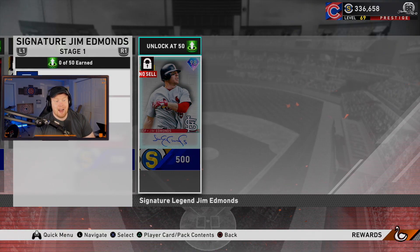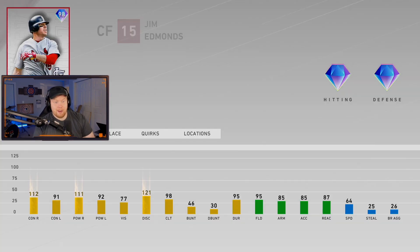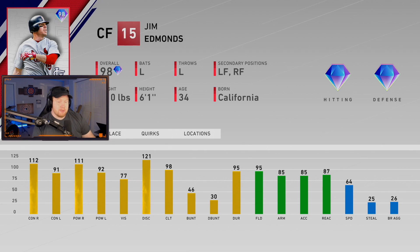Then we've got signature series Jim Edmonds — I can't believe this card is free. Every year most of us know that Jim Edmonds has one of the best swings in the game, and this swing is glitchy. The typical hitting sets we see from a high-level Jim Edmonds card — insane versus right, pretty good versus lefties, diamond defense, decent arm. The speed is average for center field but I'm excited for this card for my all-time Cubs team. I can't believe he's free and he's easily grindable just like all the other player programs.